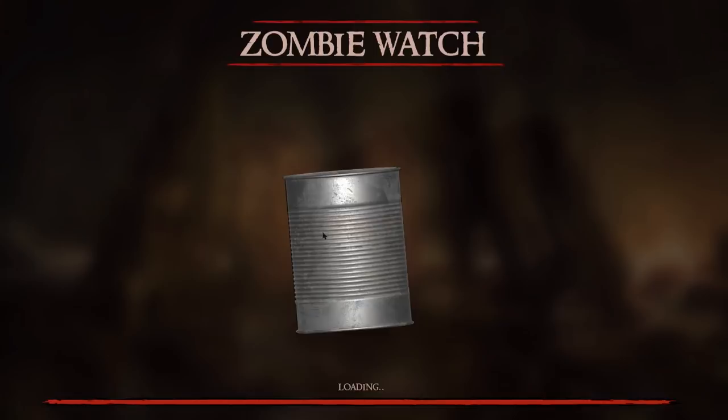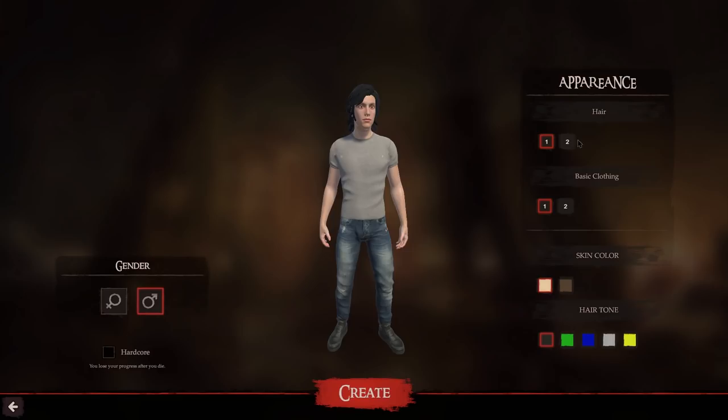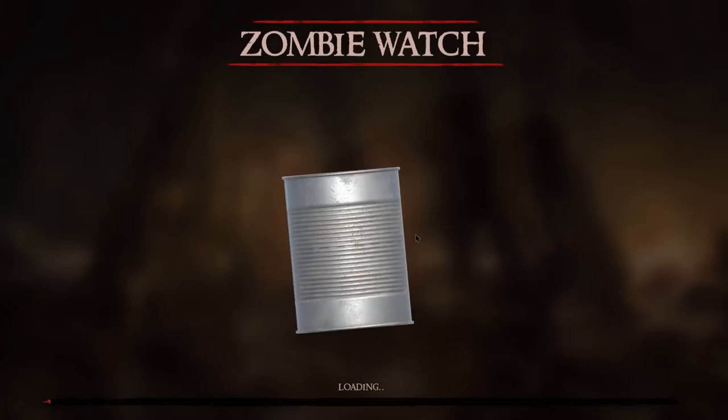Wow, that's an interesting loading screen. Okay, apparently we can make a character, so let's make one. We have two options for hair — this is fine. What is this clothing? Also, why do you have a female head on what's supposed to be a dude? It's interesting. Some interesting hair colors right there. I like this one — it could be bluish but hey. Where'd you get this gear, my dude? Middle Ages? Alright, we will not go hardcore because I will probably die very soon, so let's not do that.